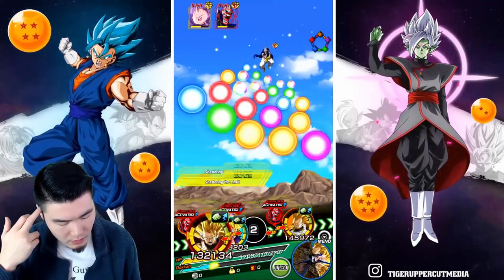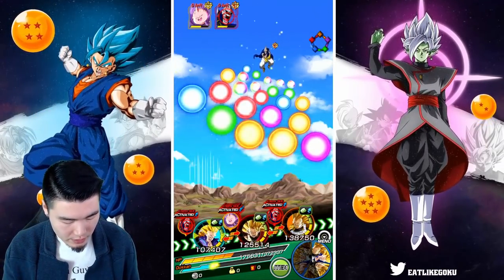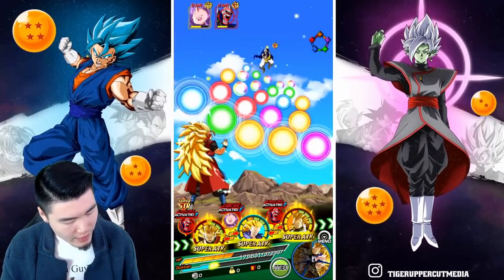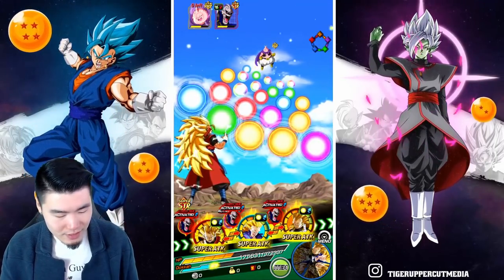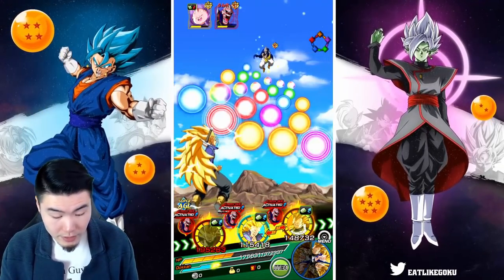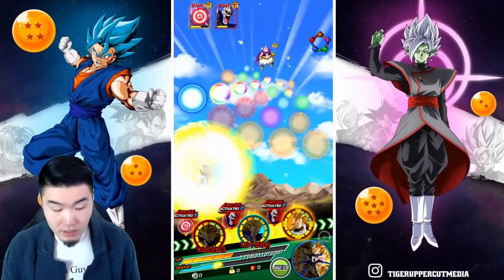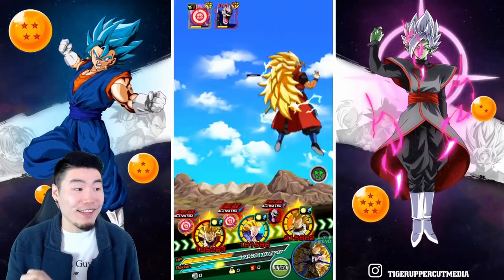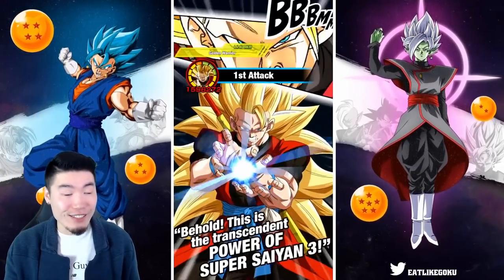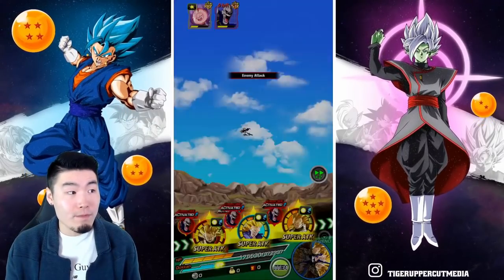They basically all link equally, so it doesn't really matter where we place them. I don't think I need to use an item here. Trunks has the type advantage, so he shouldn't be taking a ton of damage either. And Vegeta's not taking any attacks here, so we should be good to go. 89 damage, 12 damage — that's good. 1.6 million again from 2-dupe Goku. We did get the stun off as well. He had a medium chance before he token awakened, so I think it might be high chance now.